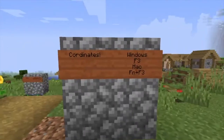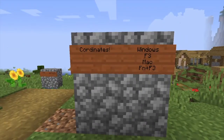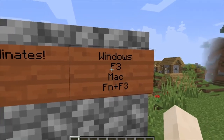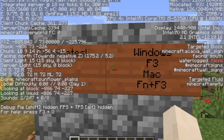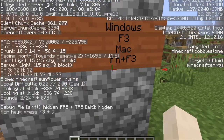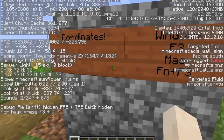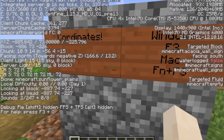So first, we have coordinates. On the Java Edition, which is the one we're using — sorry about you Bedrock players, I will try to do something based off this, but most of these are cross-compatible. On Windows, you need to press Function F3 to open up this screen. I have a MacBook, so you would press F and plus 3. So on this, you see your XYZ right here — that is your coordinates.